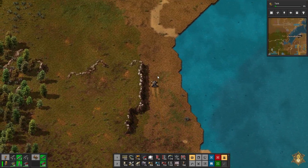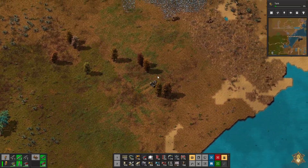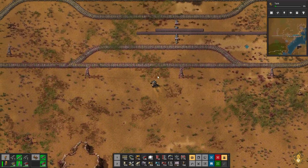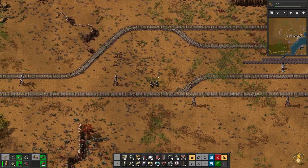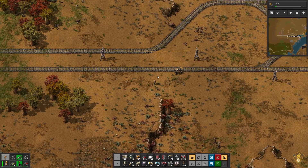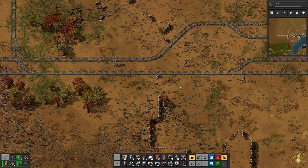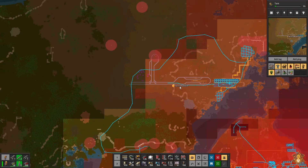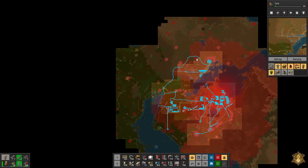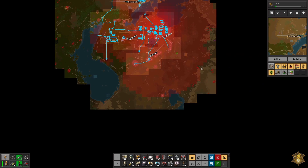We're going to have to build some of those defenses up here too, because there's just nothing to suck up all the pollution. So part of what I've got to figure out is where I'm going to build stuff, and where I need to send the trains - because they're not very far. We don't have much set up here.